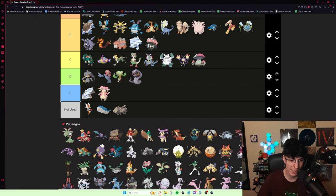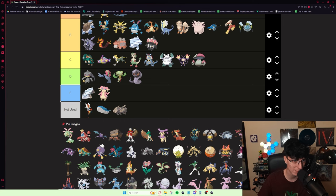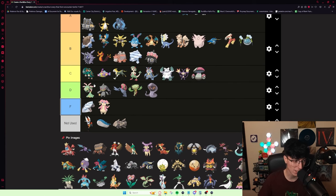Cradily is not good — one of the worst fossils in my opinion. Something it does get that's pretty interesting is Miracle Seed, which not a lot of Pokémon get. Its typing isn't great — Rock Grass has I think only two resistances: Electric and Normal. I'd put it D tier. If you get Cradily as your fossil, that's pretty unfortunate, but it's not like it does nothing — it's just not great.